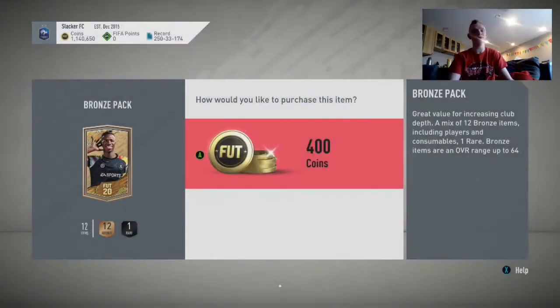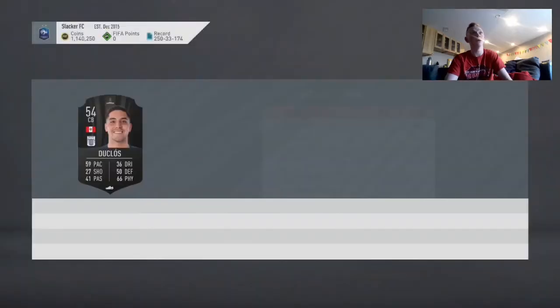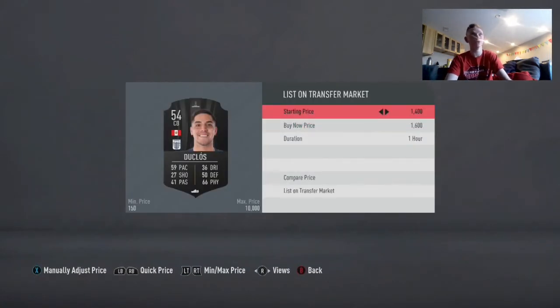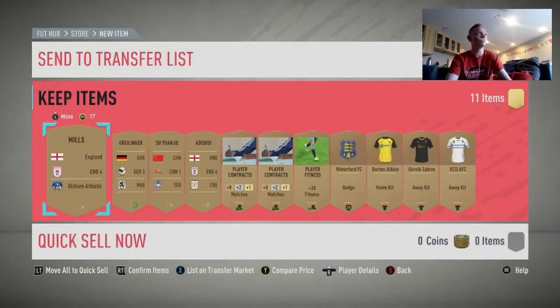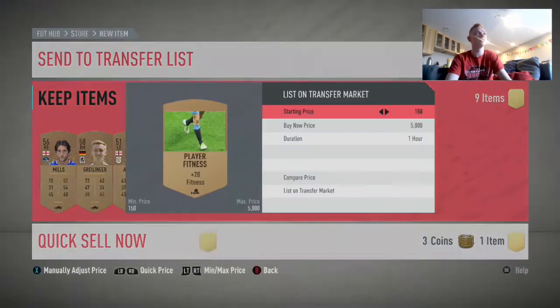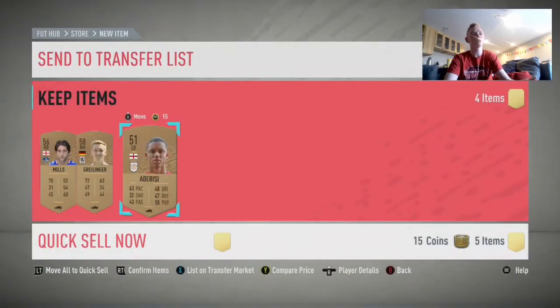A lot of this value comes from these players you're sending to the club, because EA will release marquee matchups or other SBCs where you can use these bronze players and sell them for extortionate amounts — a lot of people don't have them in their clubs. Also, all these black cards — always check them, they can go for good amounts. This guy is going to be like 1,600 coins — that's four bronze packs paid for with one player. I also keep rare contracts and rare manager contracts and send those to the club, because you can actually use them on your players.